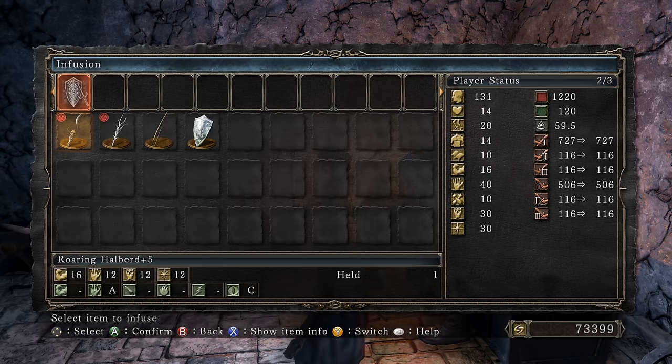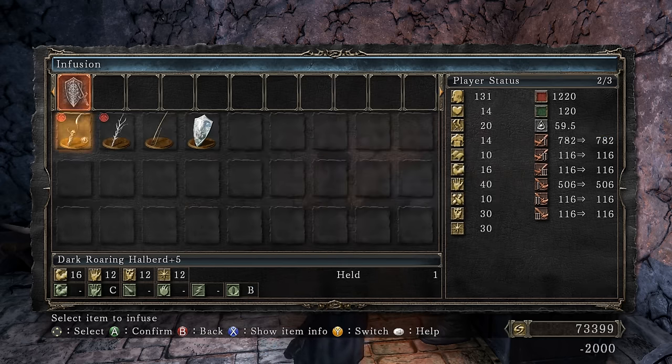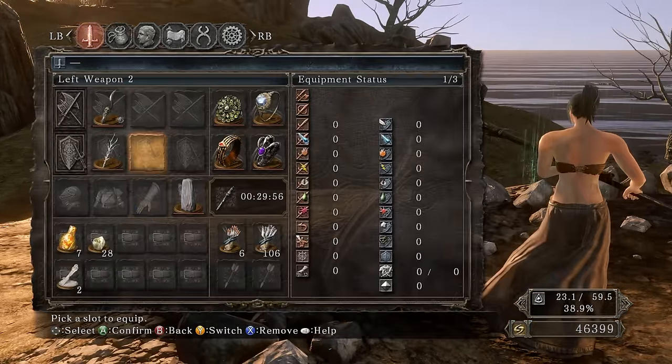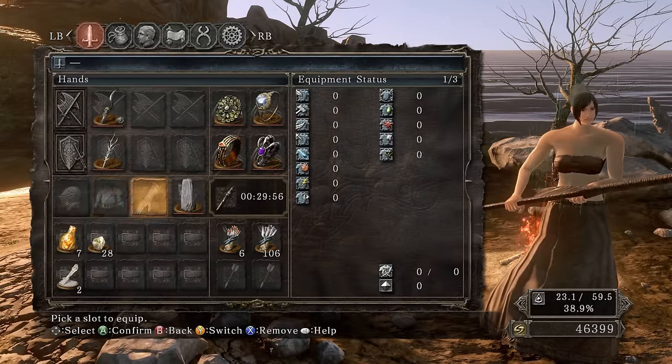With the dark infusion, dexterity scaling goes down to C but dark scaling goes up — that's 55 more damage, so it is ultimately worth it 100%. Infuse it — hell yeah! Now let's see if leveling more intelligence and faith gives more damage with the infusion. The build is already done essentially — all we still need is the engraved gauntlets.